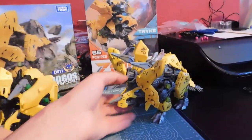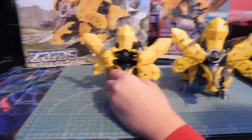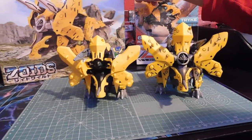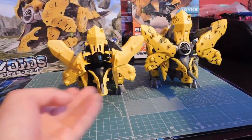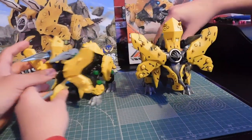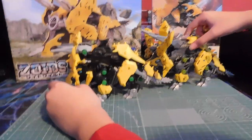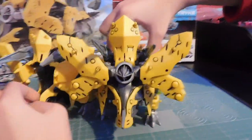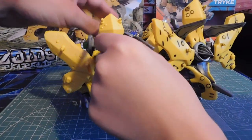The main difference is in size. This is a large Zoid, whereas Liger is medium-sized. But like we said at the start of the video, this one takes one triple-A and this one takes one double-A. This one is significantly smaller than the Takara Tommy one. Yes, the Takara Tommy one is larger than Trike. You can also see the shield — this part here is a little bit larger than this, and this one is really, really small.